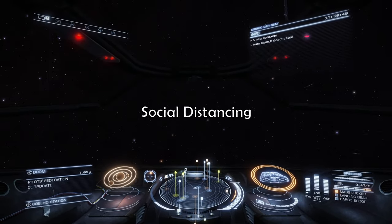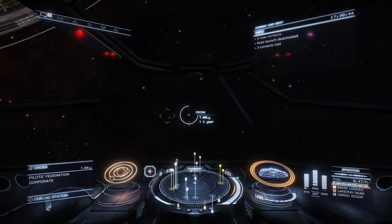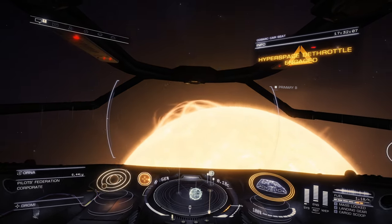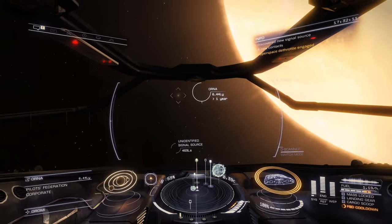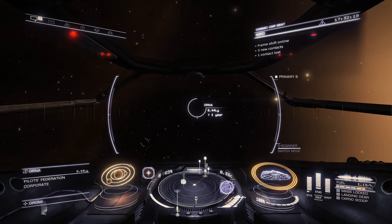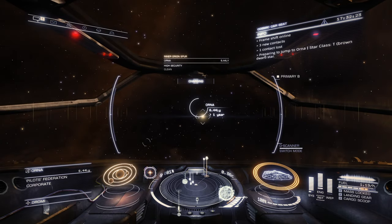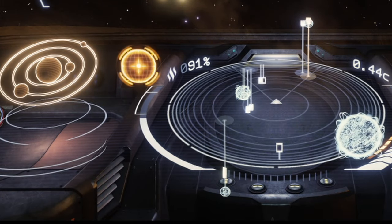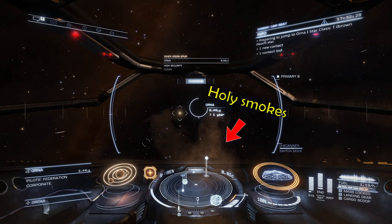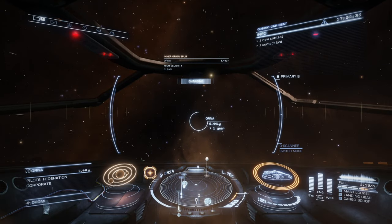Just avoid everybody around you and find your path. Be careful when exiting Hyperjump — make sure you don't steer into the sun, or you will die. I engaged my frameshift way too close to the sun, and now my ship is heating up like crazy. So avoid doing that.